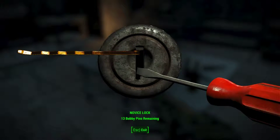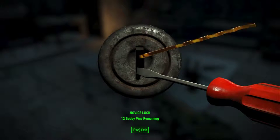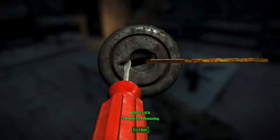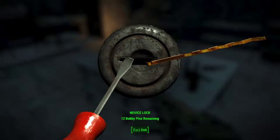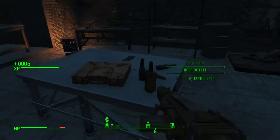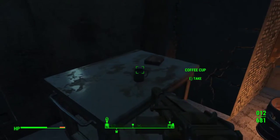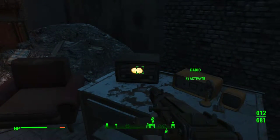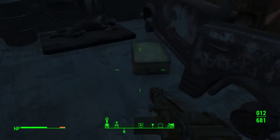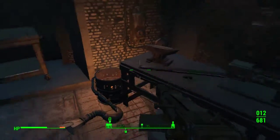Oh, what's in here? Diamond City security — let's unlock this for some experience. Where you at? Had to happen sooner or later. Oh good lord, novice locks are the worst. How cool, I can take all this. Nice, glad you don't mind. Turn off the static. Oh nice, got my bobby pin back — armor workbench.